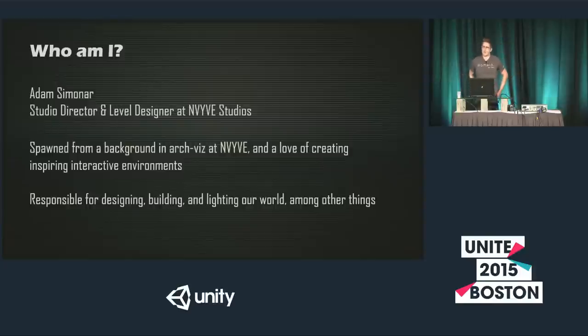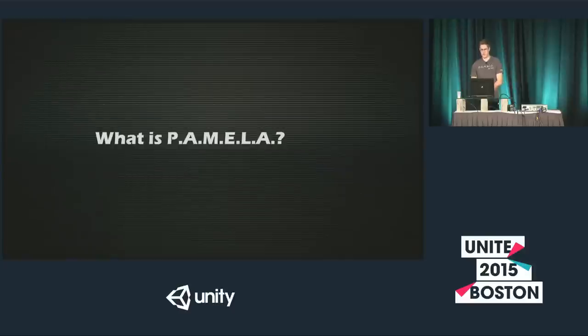I'm Adam Asimanar. I'm the studio director and level designer at Envive Studios. I come from a background in architectural visualization at Envive. Some of you might be familiar with some of the work we've done on creating large-scale architectural visualizations in Unity. And I love creating inspiring interactive environments. Among many other things, I'm responsible for designing, building, and lighting our world in Unity.